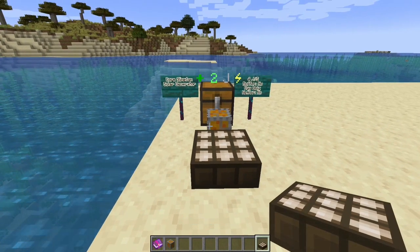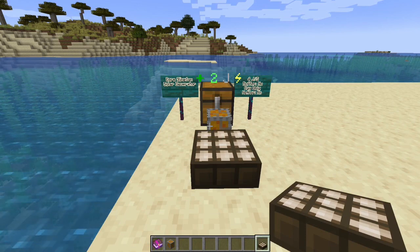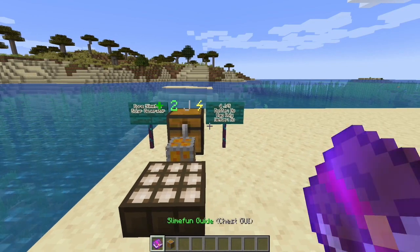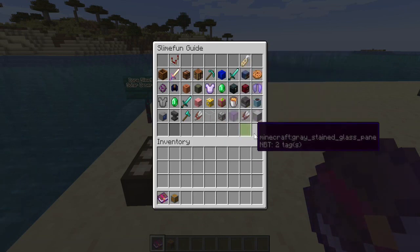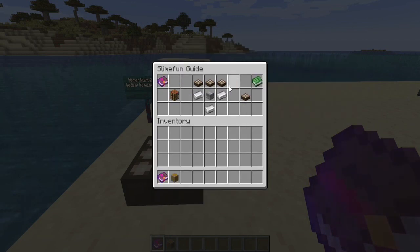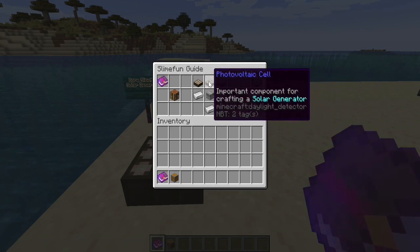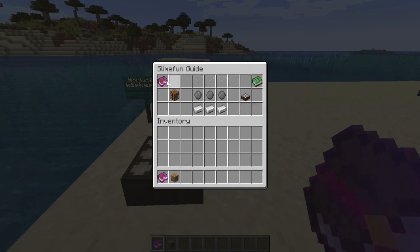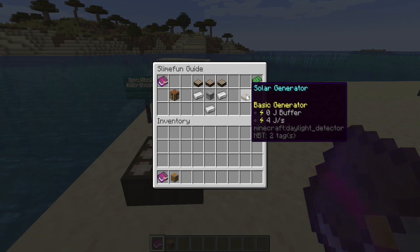It does not carry a buffer and it works only in the day — does not work in the nether. One of these obviously isn't a lot of power, but it's part of generating up to a higher level. This is why it's so critical when you get going that you start generating quartz, because to make these basic solar generators you're going to need a lot of quartz turned into silicon — three quartz per silicon, nine silicon per generator, and 64 of these to create the energized solar generator.